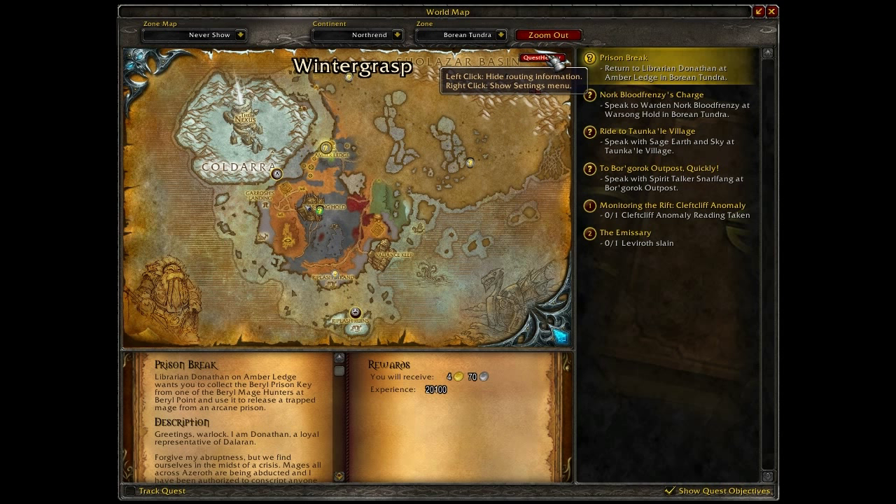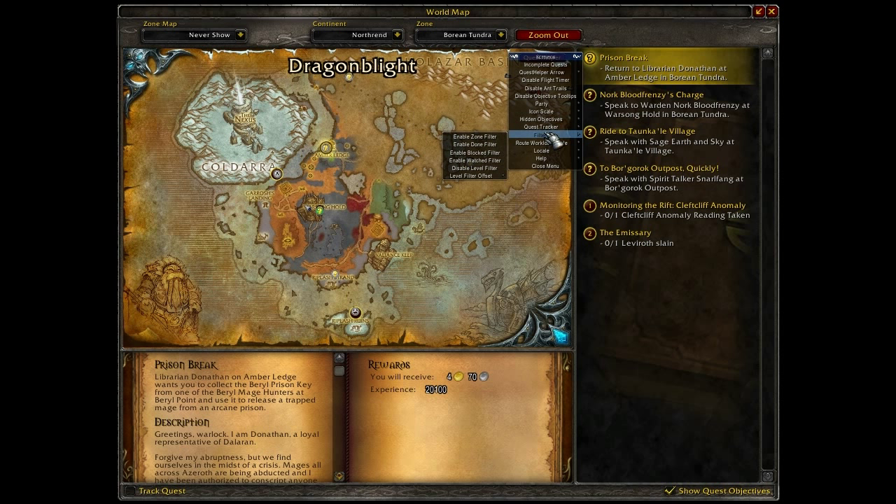Filters: There are seven filters you can use to automatically ignore quest objectives, which you can turn on and off using the slash command /qh filter. The first filter is level, which by default is on. It will cause Quest Helper to ignore any objectives that your current party probably isn't high enough to complete. You can adjust the level offset used by this filter with the command /qh level offset.